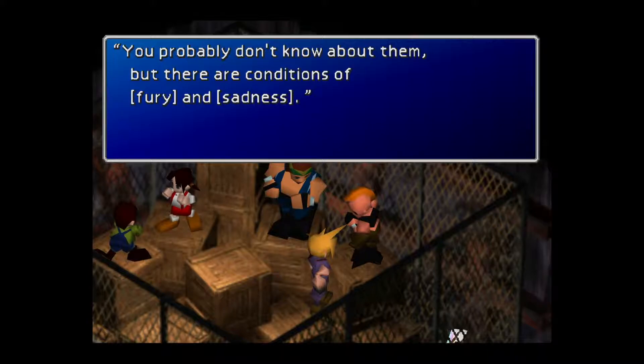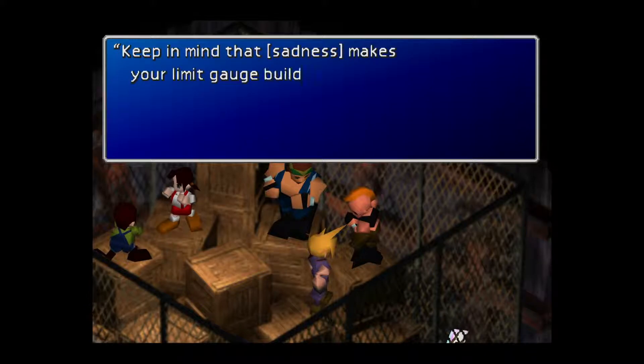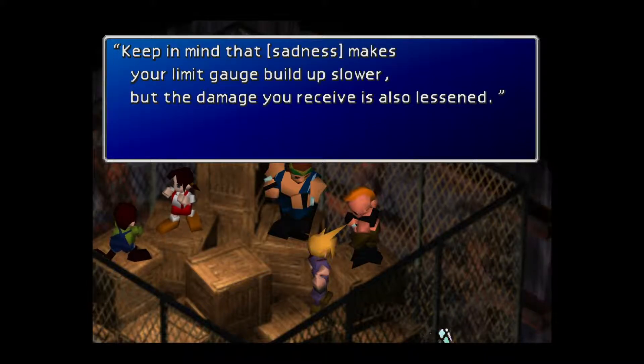Save the limit gauge for boss battles — pretty much, yeah. There are also conditions of fury and sadness. When you have fury, your limit gauge builds up sooner but your attacking accuracy is lower. Keep in mind that sadness makes your limit gauge build up slower, but the damage you receive is also lessened.